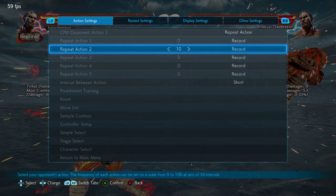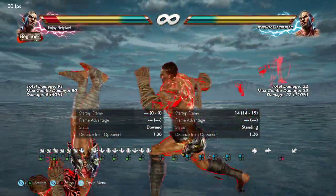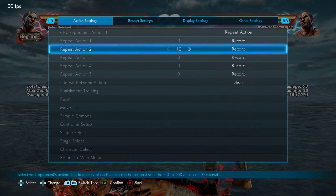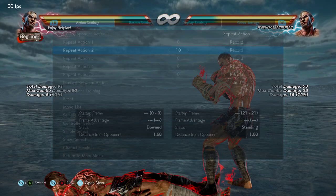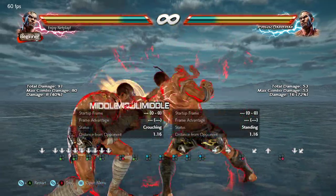I recorded some of those options here. You could set this up both immediately off of the down four three reset or off of the four four two one and go for this right away — whether you land a reset or not, you go right into forward forward four and cancel into the mid option.